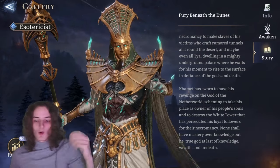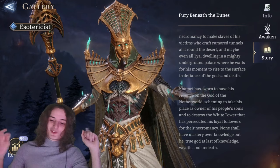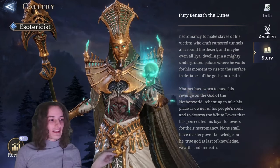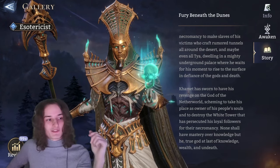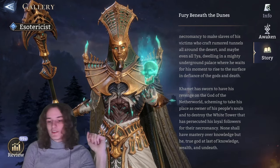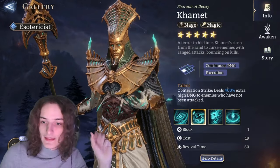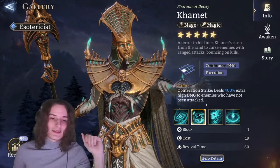He's a freaking Egyptian god. So today we're going to talk about the true god of knowledge, wealth and undeath - at least that's what his story entails: 'None shall have mastery of knowledge but he, the true god at last of knowledge, wealth and undeath.' Then let's get straight into his kit.